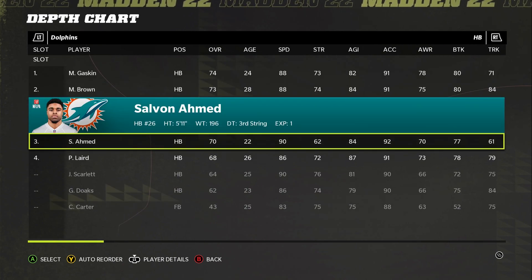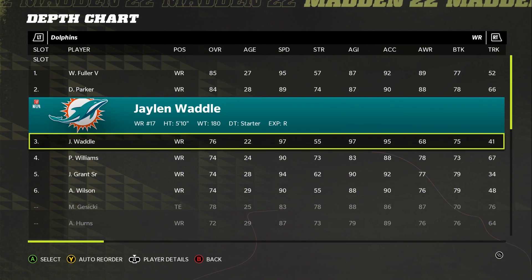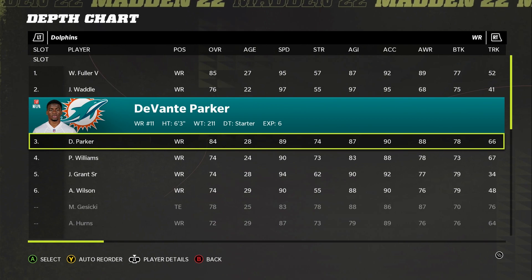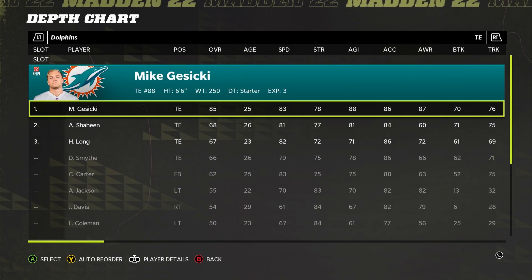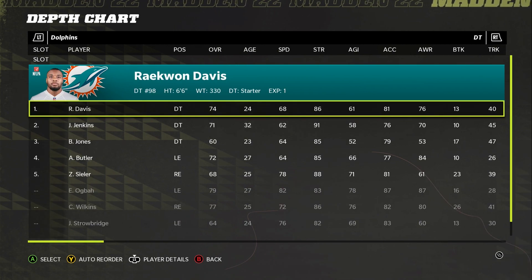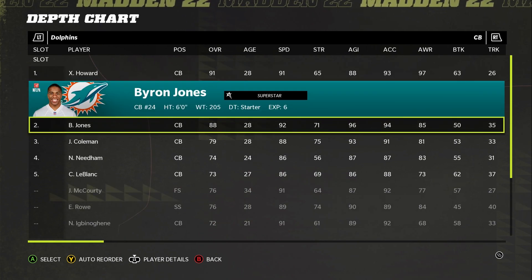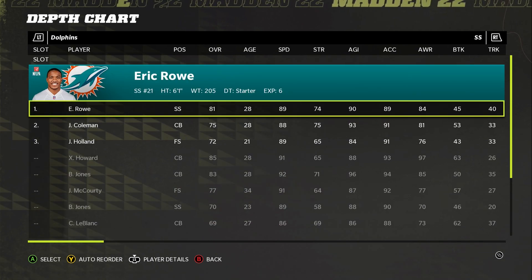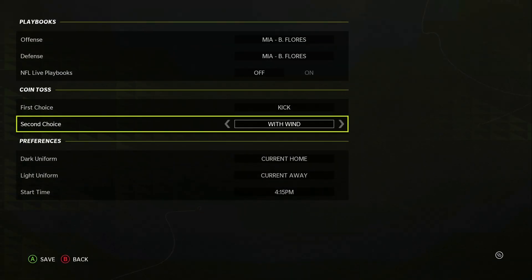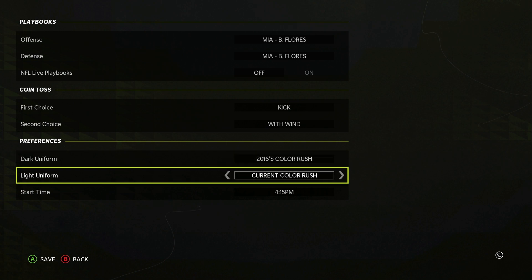What up, ladies and gentlemen and pets of all ages — welcome back to another Madden 22 video. Today we have the A2Z series with the Dolphins. I'm really looking forward to using 97 speed Waddle and 95 speed Fuller, the newest addition, who had a fantastic year last year. I had him in fantasy and he had a really good year.